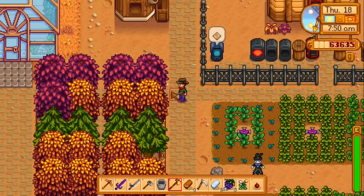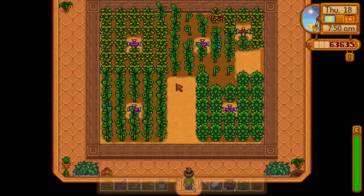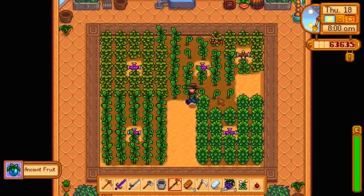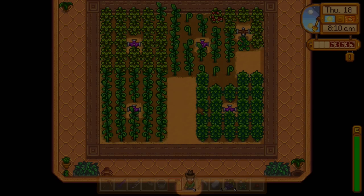We have like four oak resins — 30 per keg, that's 120 wood that we're gonna need. We should probably go cut down a few trees. Plus I can just process all that ancient fruit too.